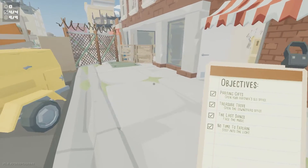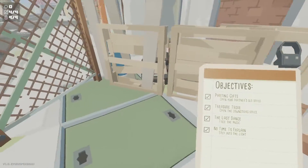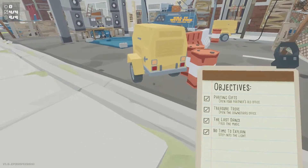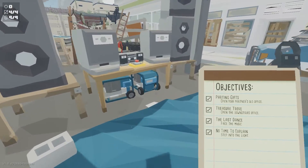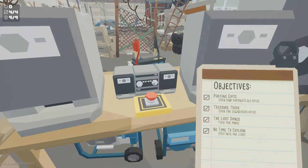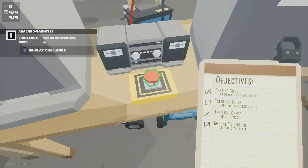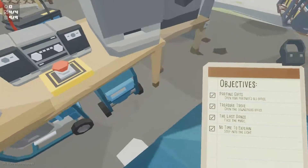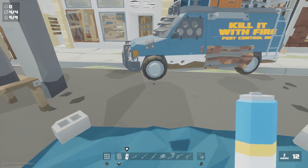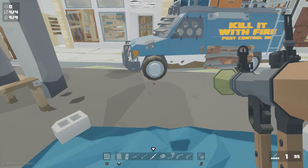There are no spiders on this mission — there are cockroaches. Everybody loves cockroaches, right? No. In order to unlock this last arachno challenge, you have to have gotten all the other arachno challenges done, otherwise you'll play this mission and it won't be there.